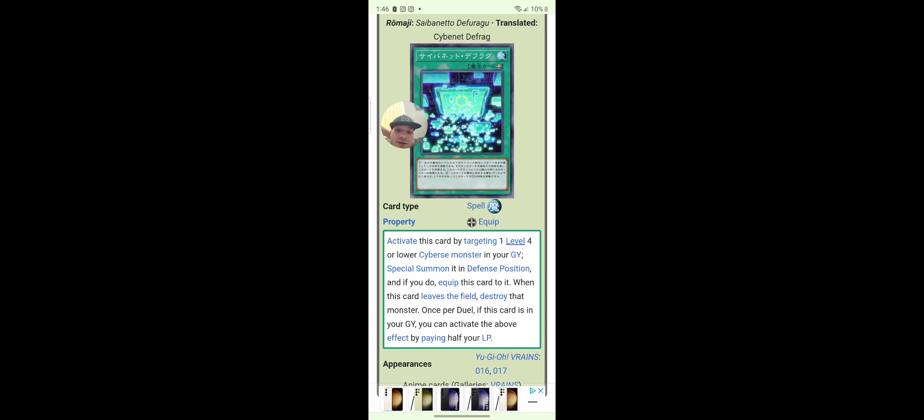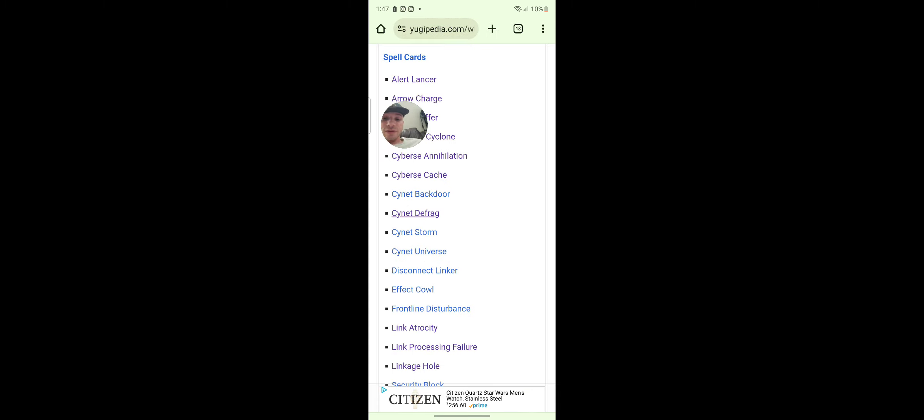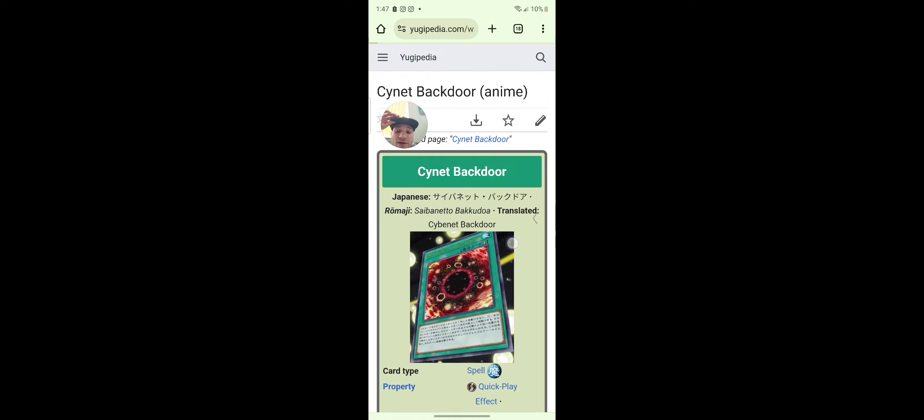Sign That D Frag — what is this? Activate this card by targeting one level four or lower Cyberse monster in your graveyard; special summon it in defense position. If you do, equip this card to it — when this card leaves the field, destroy that monster. Once per duel, if this card is in your graveyard, activate the above effect by paying half your life points. So you can activate it twice — they need to bring this card. Basically Monster Reborn for defense.